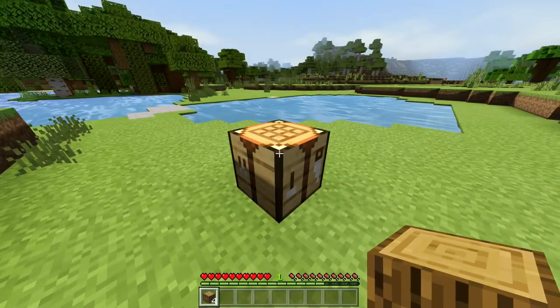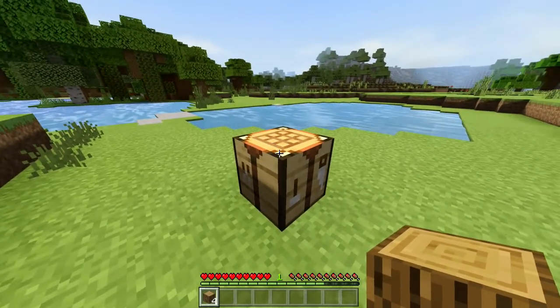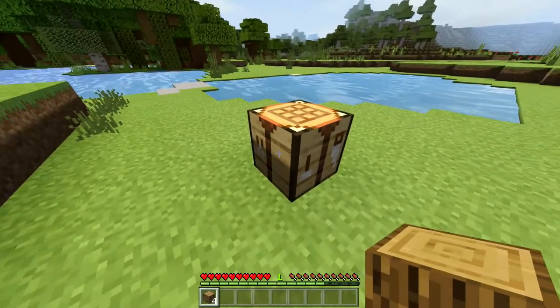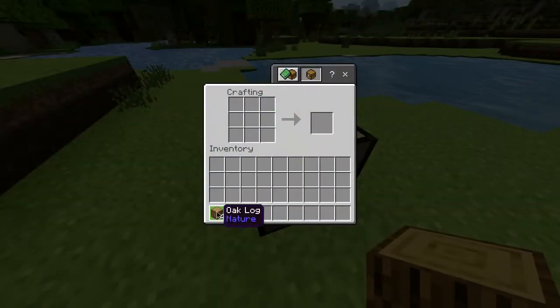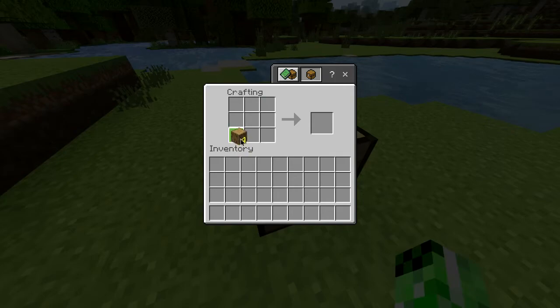You then want to go to your crafting table. Now if you don't know how to make one of these, we do actually have a tutorial on how to craft one in case you don't know. Simply open it up and then grab the oak logs, or whatever logs you've obtained, and put those in the grid to turn them into planks.